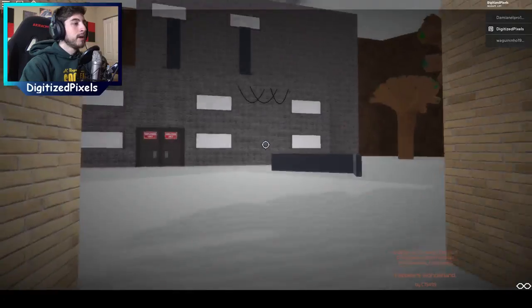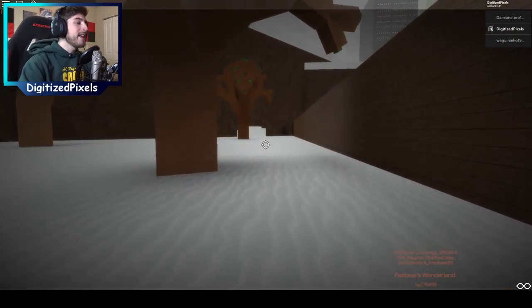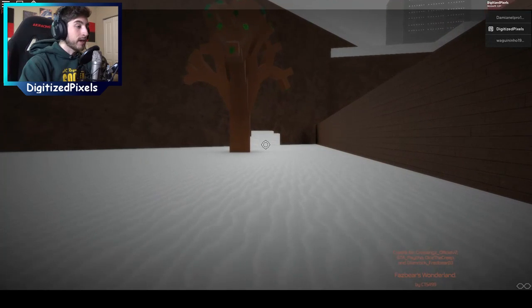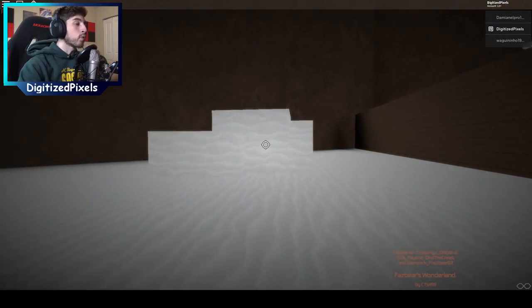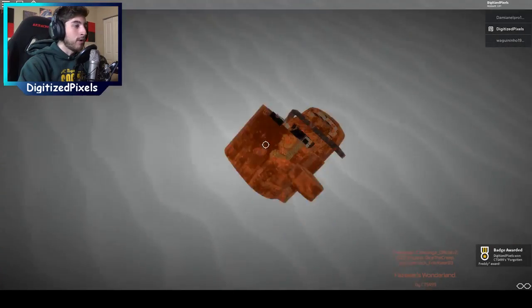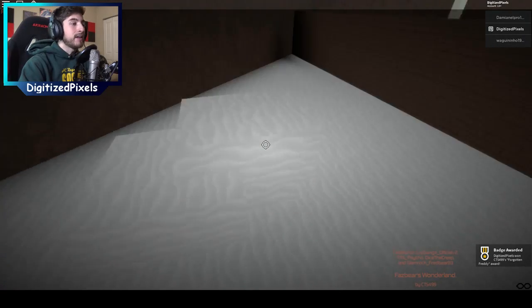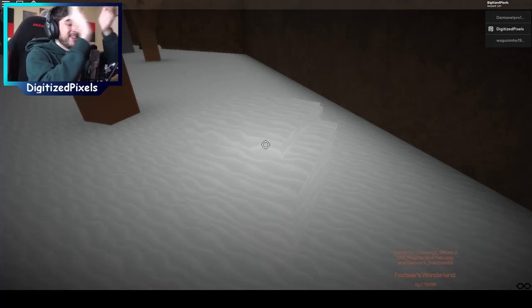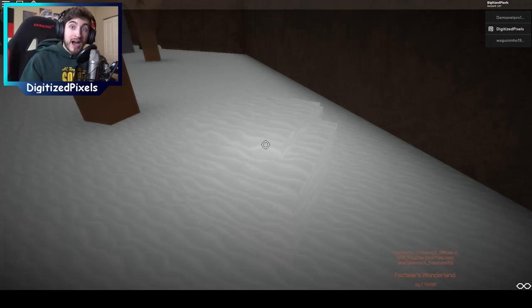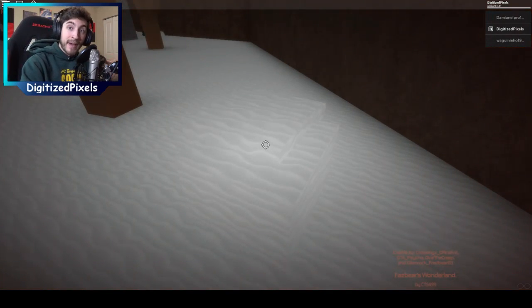Walk inside, go to your right, and then you're gonna see a pile of snow behind this tree. What you're gonna do is simply just walk right inside the pile of snow, and there is the Forgotten Freddy head. Like I said, it is in the snow pile — but it doesn't matter. Congratulations badge hunters, you've now gotten the first badge of the day! Let's go ahead and reset and get the next badge.